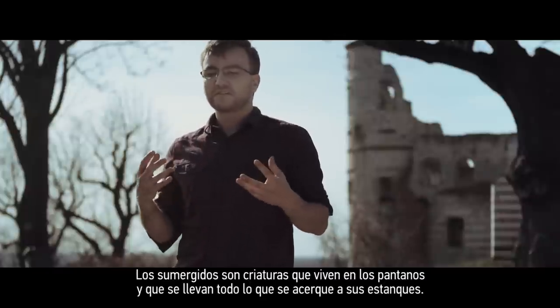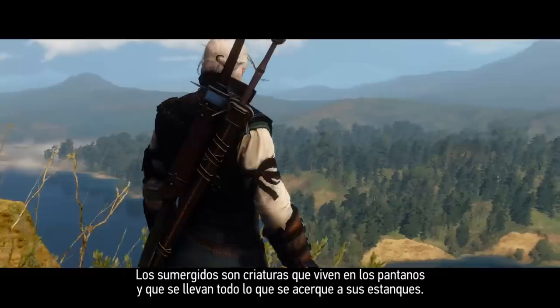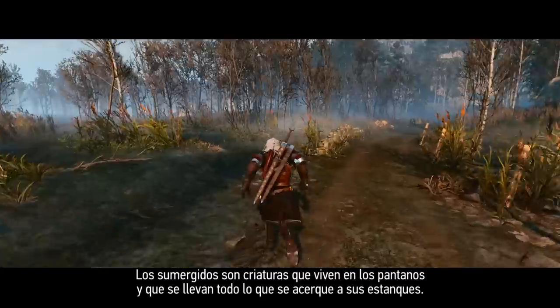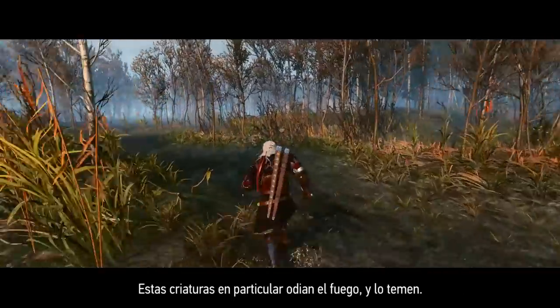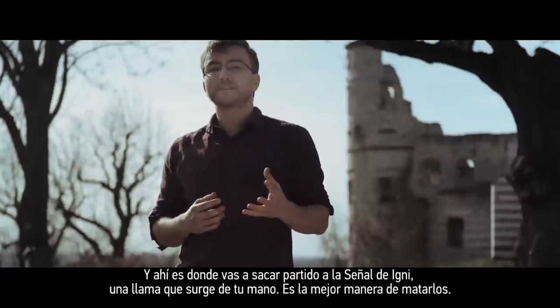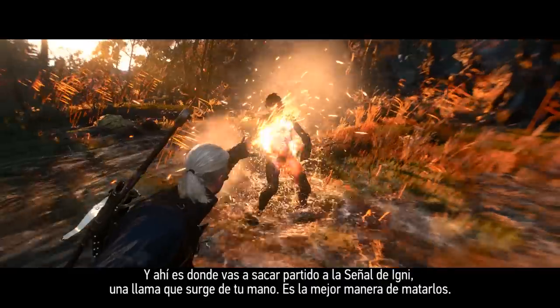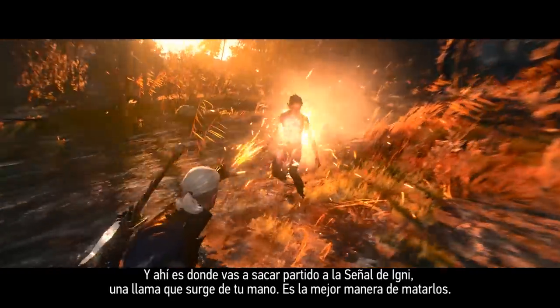Drowners are creatures that live in swamps and will snatch at anything that comes near their ponds. These particular creatures absolutely hate fire and they fear it. That's where your Igni spell comes in handy — a flame that bursts out of your hand — and that is the best way to kill them.